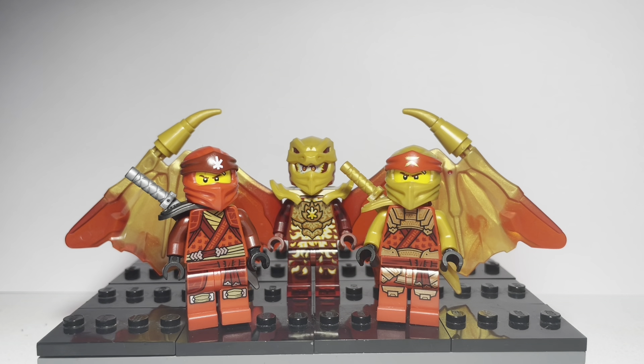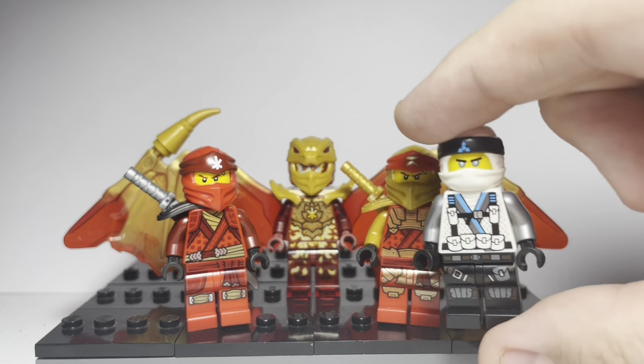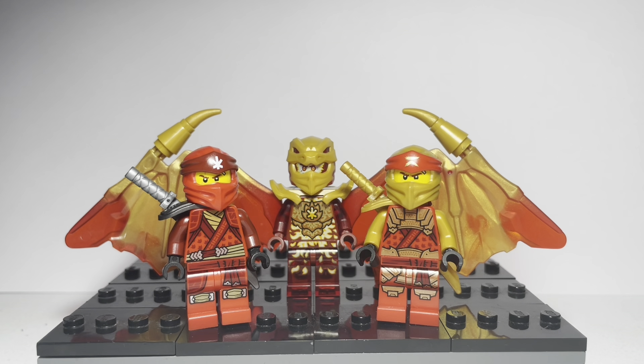And that is it for every single Kai figure released for the Ninjago TV show. I made the Jay and Cole videos for these collection videos quite a while ago — about three weeks ago — so if you're interested in those, go check them out. I'm going to finally do the Zane one; I'll record it now and upload that whenever, because I finally have the last Zane figure I needed — Dragon Master Zane. I'm able to record the complete Zane collection, which should be up soon. I'll also be doing Nya's fairly soon, and hopefully I can get Lloyd done pretty soon too. So stay tuned and subscribe if you want to see all of those complete collections. Thank you so much for watching.